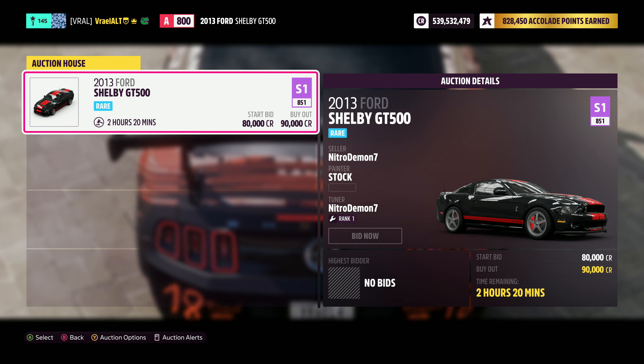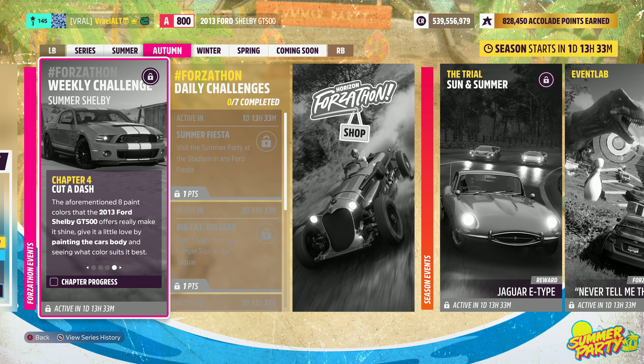That'll bring us to Chapter 4, Cut a Dash. The aforementioned eight paint colors that the 2013 Ford Shelby GT500 offers really make it shine. Give it a little love by painting the car's body and seeing what color suits it best. I do already have a paint on this, and if I do say so myself, it looks pretty good.